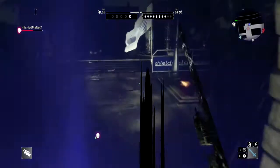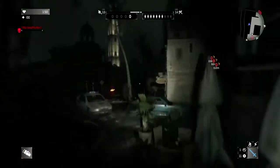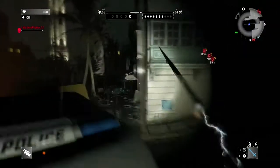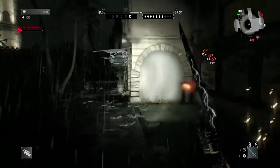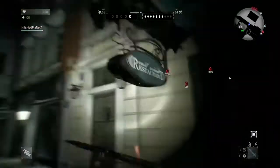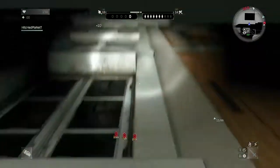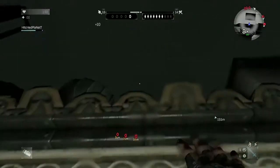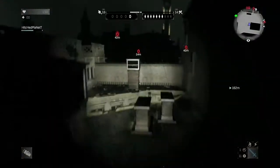Dying Light is a four-player co-op — you can play co-op, you don't have to — and it is a zombie apocalypse game. This is by far the best zombie game I've ever played. I'm talking about Dead Island, Dead Rising, Left 4 Dead, all these games — this is by far the best one.